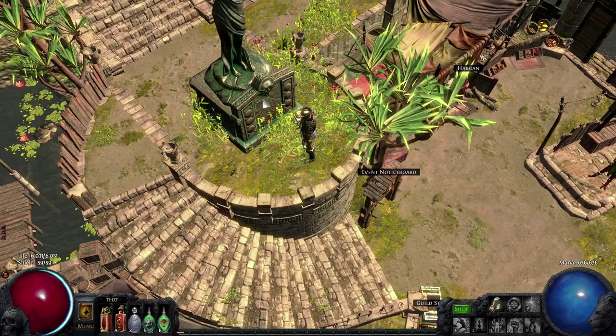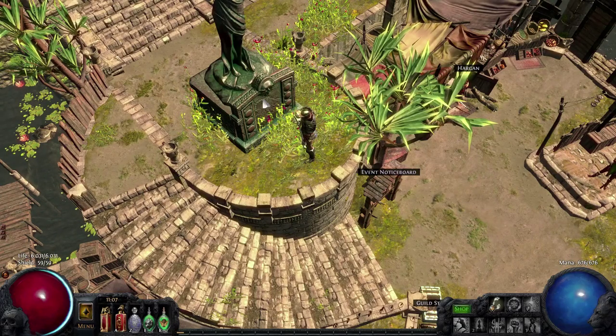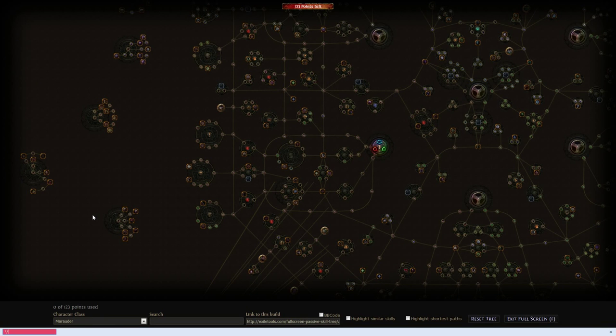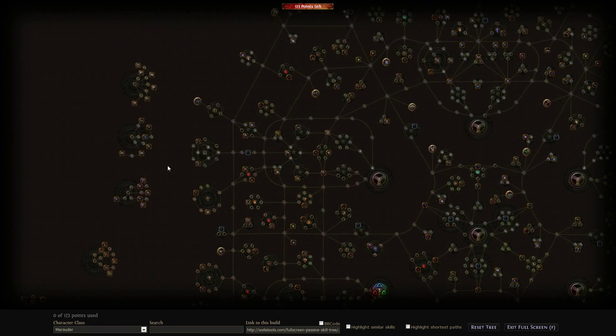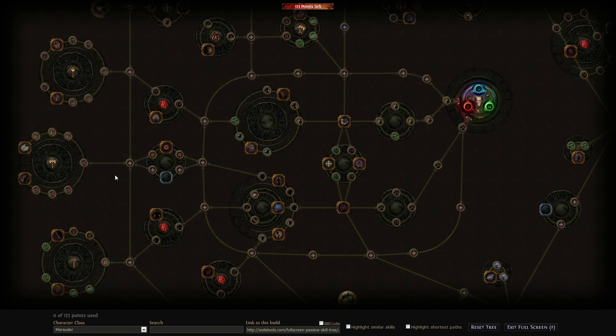Now let me show you the ascendancy subclasses and how to spend your skill points. In the new ascendancy talent tree, the subclasses are located at the edges. The three subclasses are placed close to each base class area. Every time you complete the Lord's Labyrinth, as I already mentioned, you get two skill points to put into your ascendancy subclass.